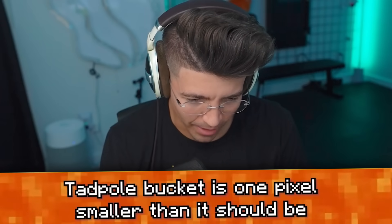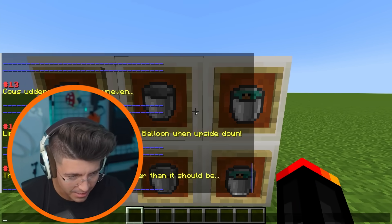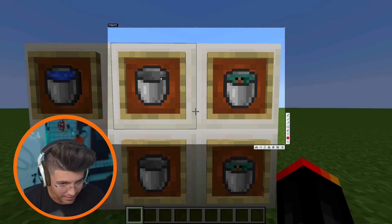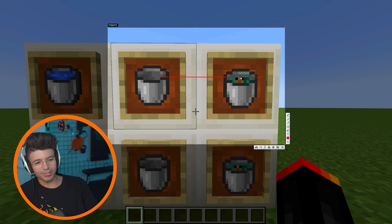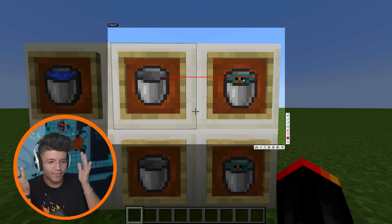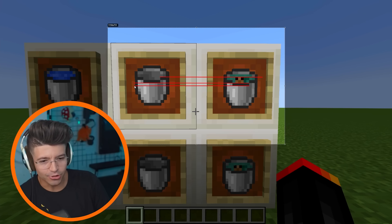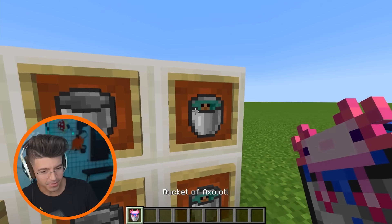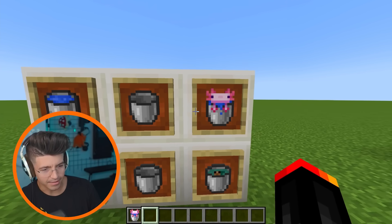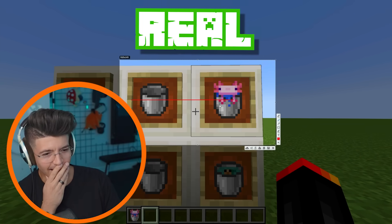The tadpole bucket is one pixel lower than it should be. I think I already see it. I'm going to draw a straight line. There's room for the tadpole — did they just want him to have space? He doesn't even have hair. Why is it lower? Why is it one lower? I hate that I can draw these even lines. Is it like that too with an axolotl bucket? Step aside, fool — you will take up the entire real estate. The axolotl one is also off. Great, now I'm never gonna use a bucket again.